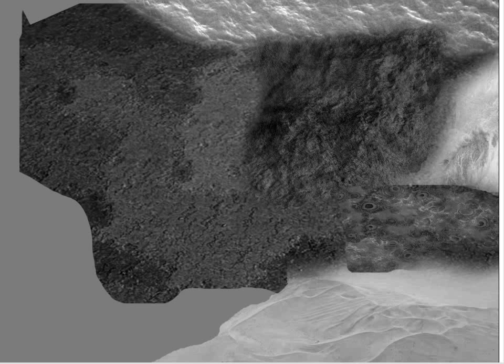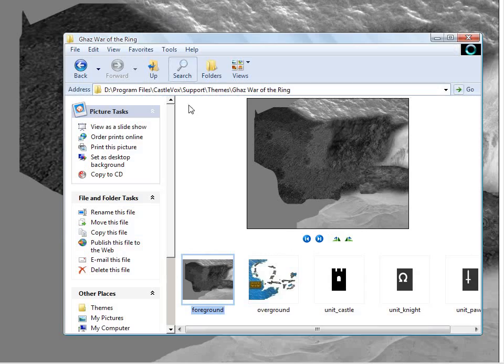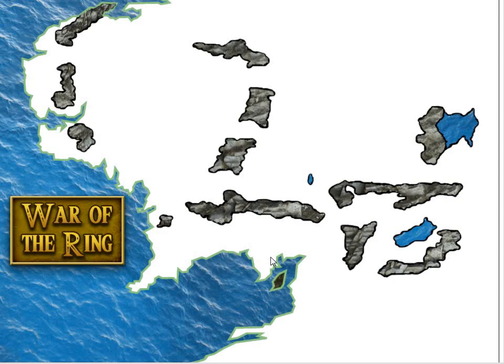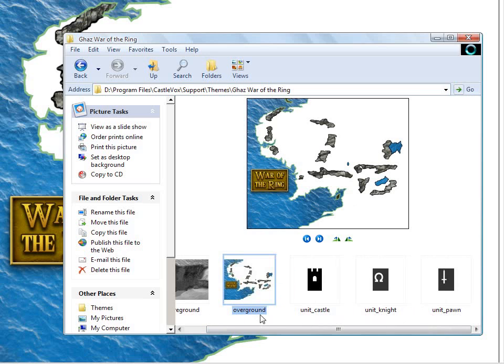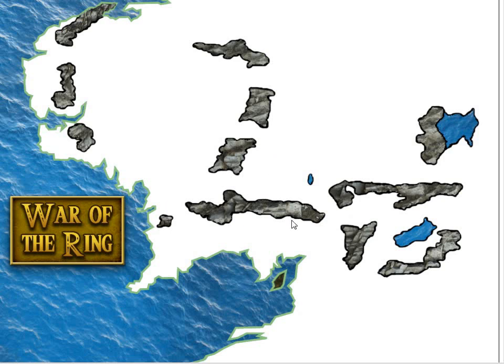Behind the color — I just quickly threw something together like that. And then there is the overground. You have to name them: foreground, overground, unit, castle, knight, and pawn — you have to name them like this so that the game recognizes them. So this is the overground, and this goes on top of everything except the units. The units are always on the top layer, so you don't have to worry about your borders covering them.